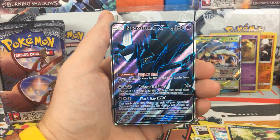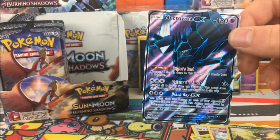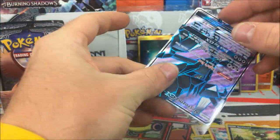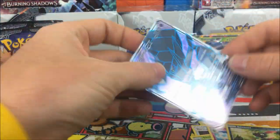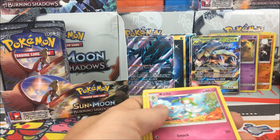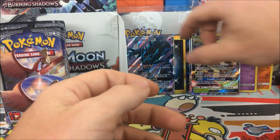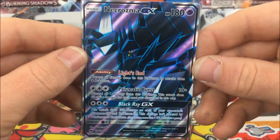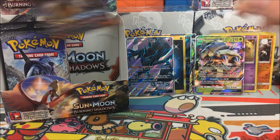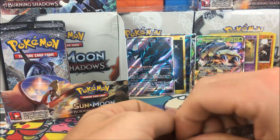Pack result: Tormenting Spray, Sewaddle, Gardevoir, Sneasel reverse, and a Necrozma full art - this is full art number three out of this box! Wow, absolutely crazy. Such a neat card too - let me just look at this card. Absolutely insane, this box is awesome.